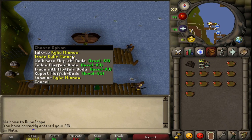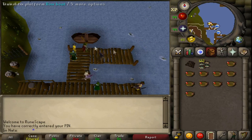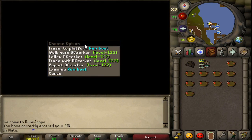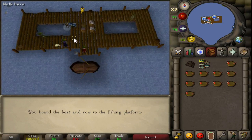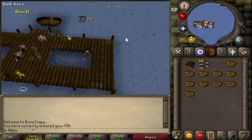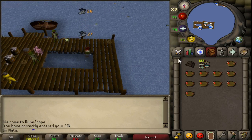After you talk to her just once, the place is unlocked. You no longer have to bring your angler outfit, although I don't see why you wouldn't if you already have it. You just travel to the platform with this rowboat. And once you're here, it's really simple - there are little fishing spots right here and you just click on them. They will move pretty quickly.